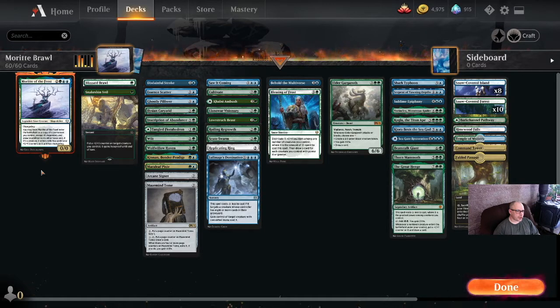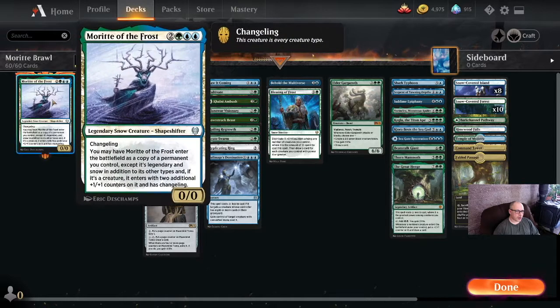Morit is a legendary snow creature, shapeshifter for 5 — 2 colorless, 1 green, 2 blue. Changeling means every creature type. Morit of the Frost enters the battlefield as a copy of a permanent you control, except it's legendary and snow in addition to its other types. If it's a creature, it enters with 2 additional +1/+1 counters on it and has changeling.